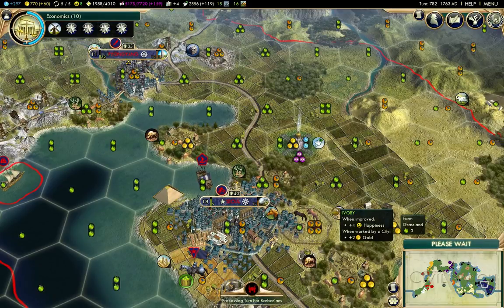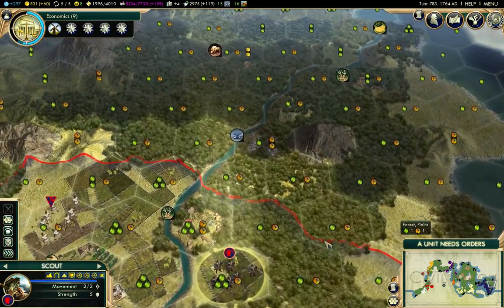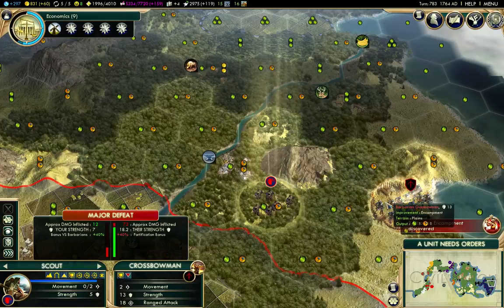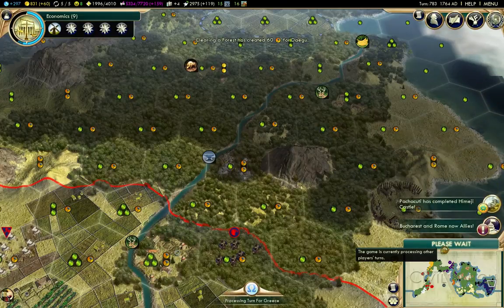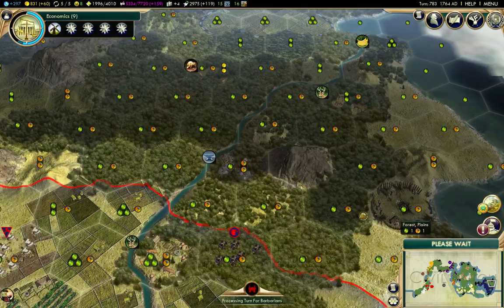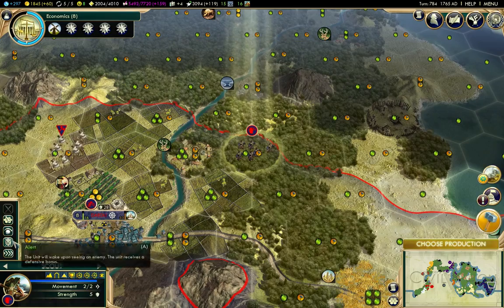If I go quiet for periods at this point, it's likely because there isn't much to actually say. I'll use the scout here to see — oh, there's the encampment. Well, apparently I'm not getting the Himeji Castle. I suspected I wouldn't. There are a lot of wonders in Civilization V, so it's quite likely that you won't get the wonders you're aiming for.